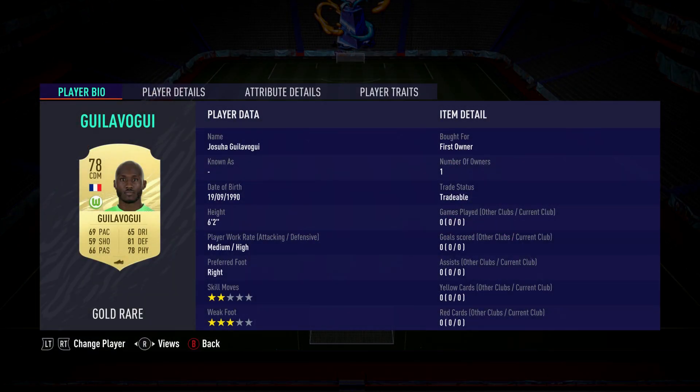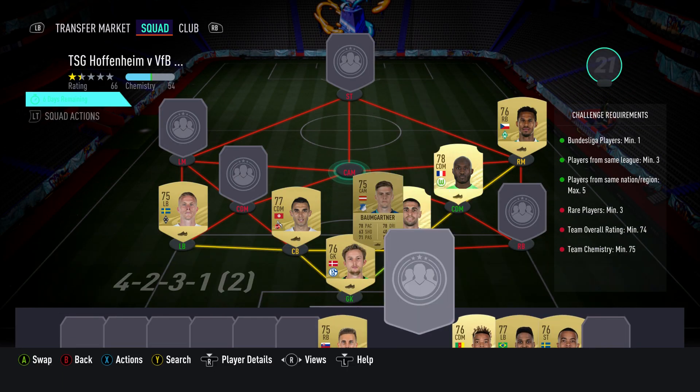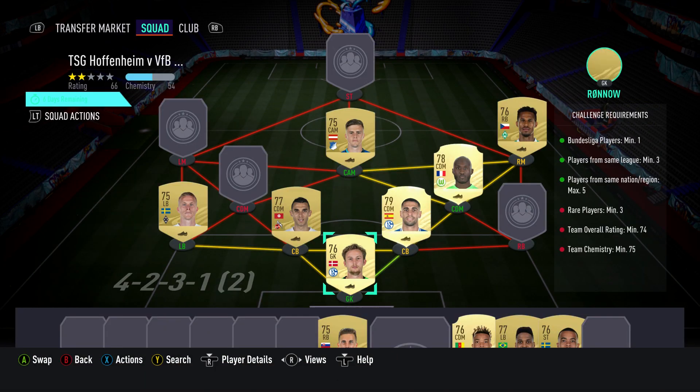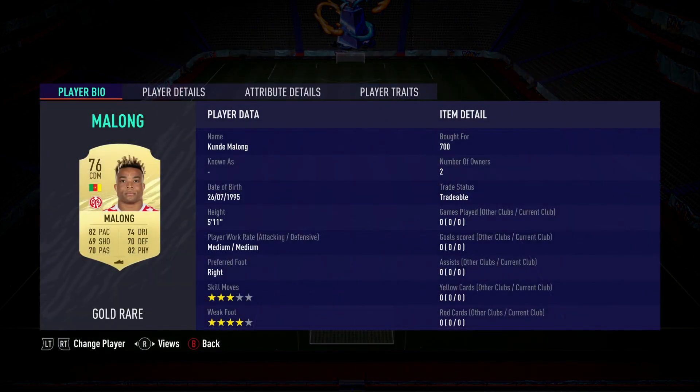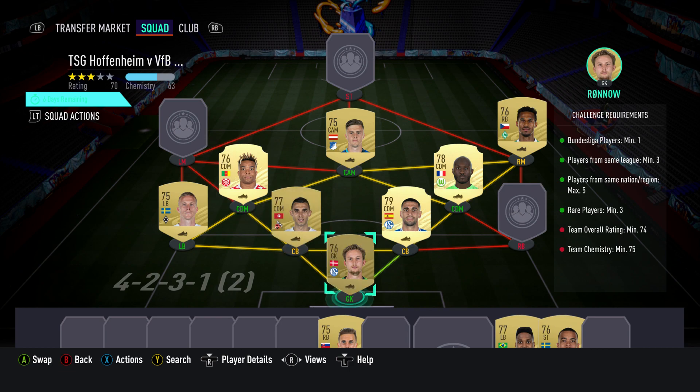CDM on the right is Joshua Gugliavogi. You should be able to get him for 700, plays for VFL Wolfsburg in the Bundesliga and is French. The CAM is Christoph Baumgartner, bought for 500, plays for TSG Hoffenheim in the Bundesliga and is from Austria. CDM on the left is Kunde Malang, bought for 700, plays for SV Mainz 05 and is Cameroonian.